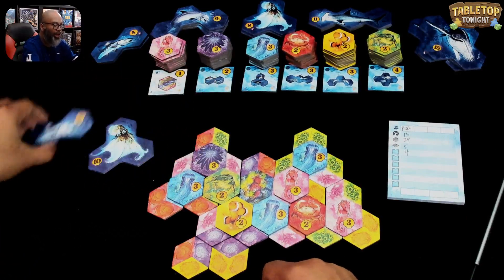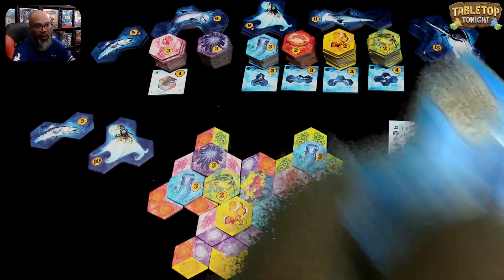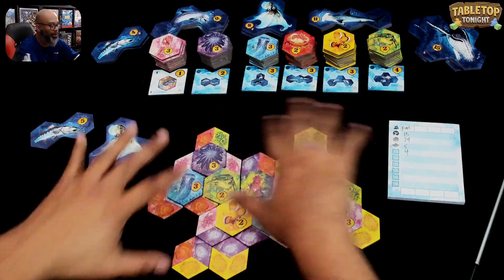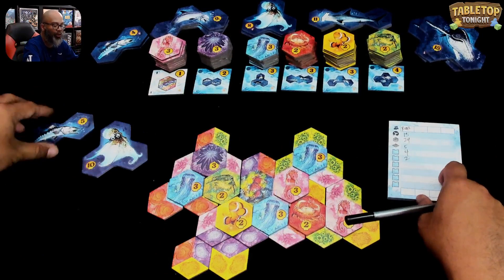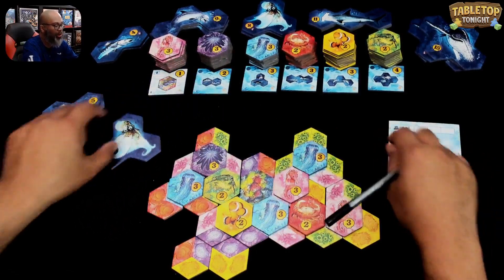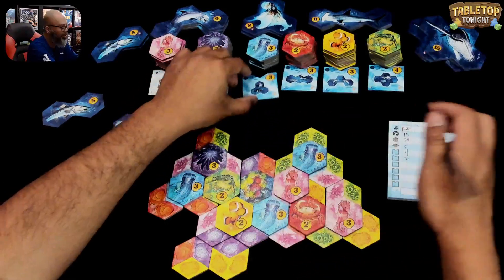Moving right along, we've got the barracuda — I do have a barracuda in this game, and I already scored my 5 points for the large animal. This says any animals — this is global. The global one says these score anywhere on the board. So I've got one, and I'm going to get 2 points for the animal that is native to the barracuda. I had this reef octopus — I already scored the 10 points. The native one in this game is the box jellyfish, and I've got 1, 2, 3 jellyfishes — those are worth 3 points each for 9 points.